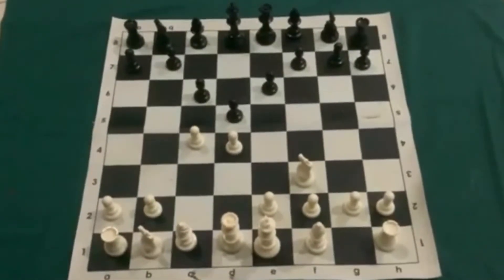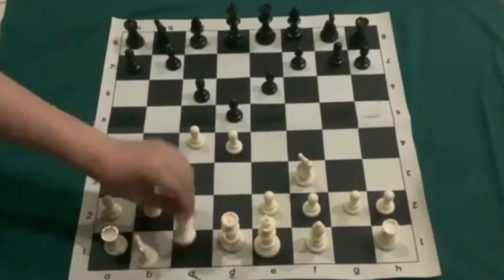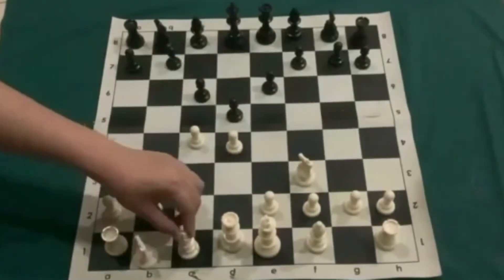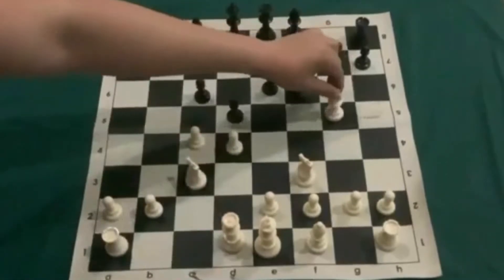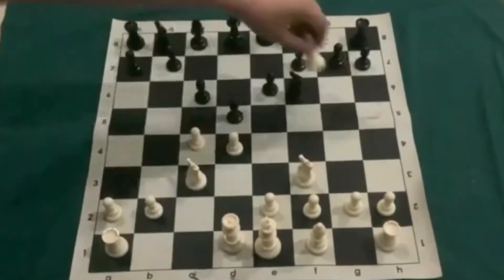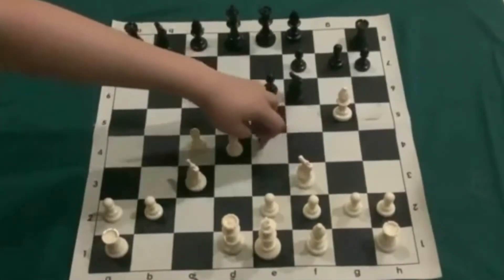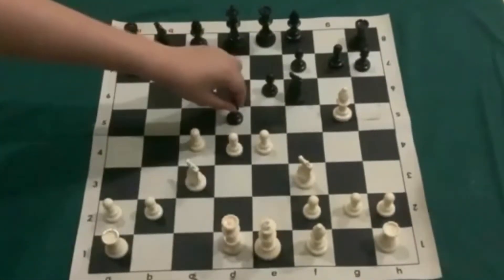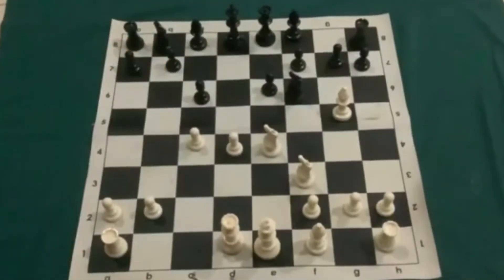So white can respond by just pushing the knight, or he could even put the bishop here on a safe square. Sometimes if you don't want to put the bishop, you just put the knight and wait for their knight to come out, and then you put the bishop here to pin the knight to the king so they cannot move. Now this space is taken — you can easily push the pawn up here. He has to take, and then your knight will take, and now you have more center control.